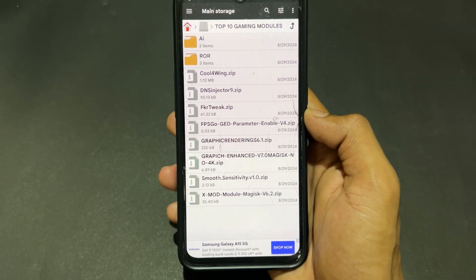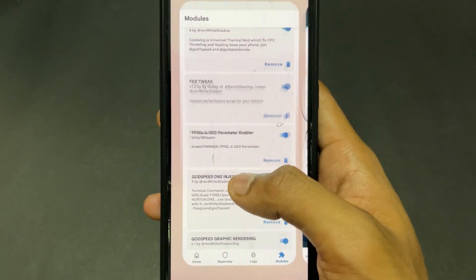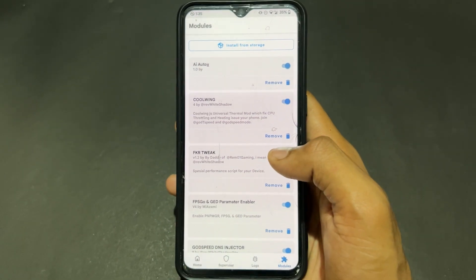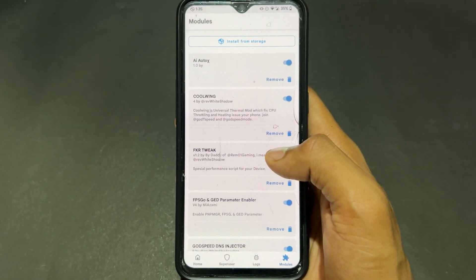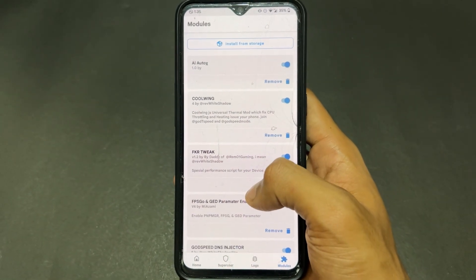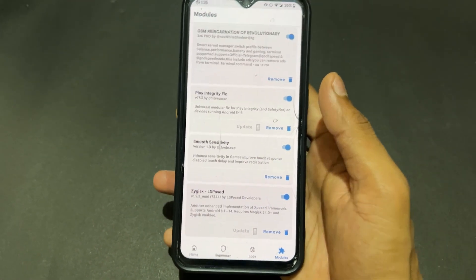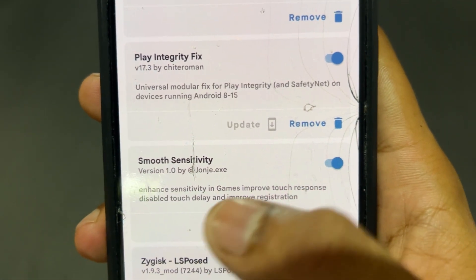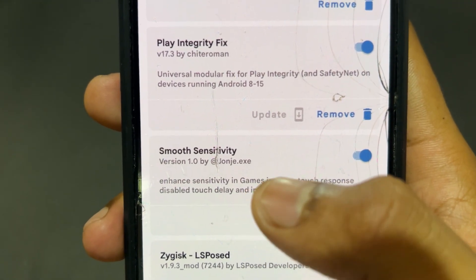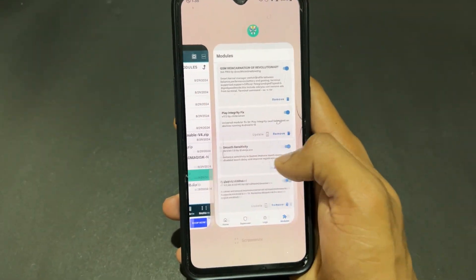The next module is Smooth Sensitivity, which is personally my favorite. This module is useful for multiplayer gaming situations where lag and stuck issues occur. The most important point is that this module optimizes your touch response, so you are good to go when playing games with multiple players. It is a very very useful module.